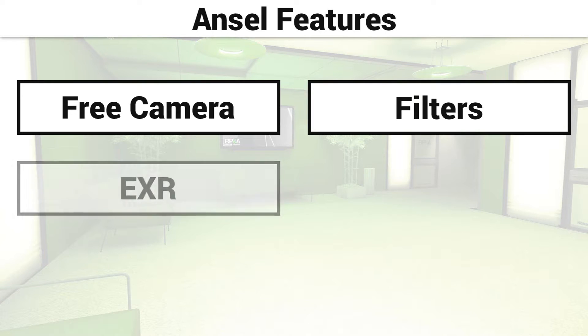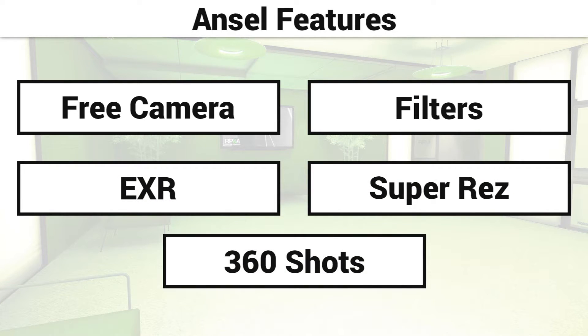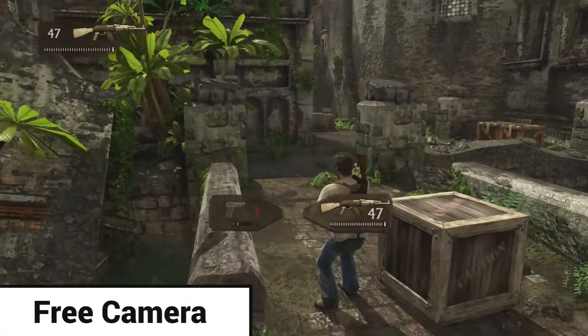We have free camera, filters, EXR, super resolution, and the ability to take 360-degree shots. I'm going to go over each of these features with examples we can already experience right now, because Ansel isn't out yet.